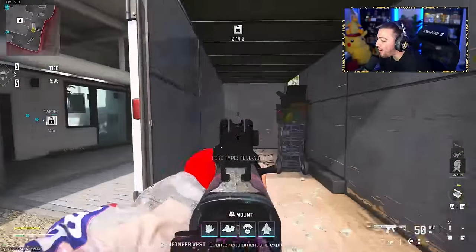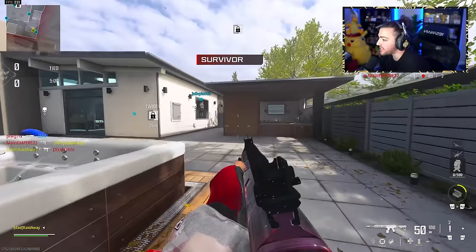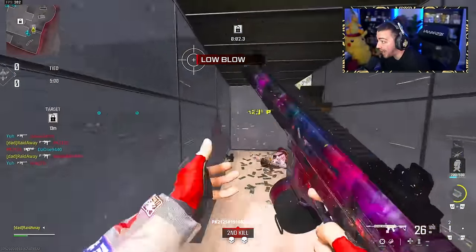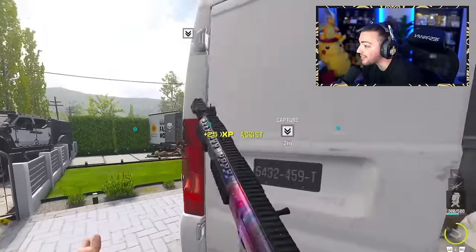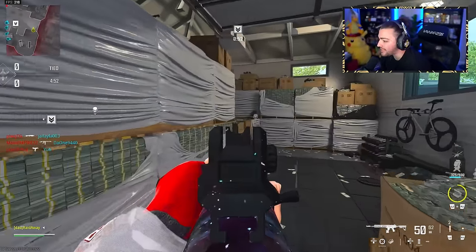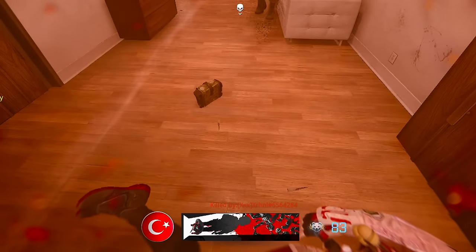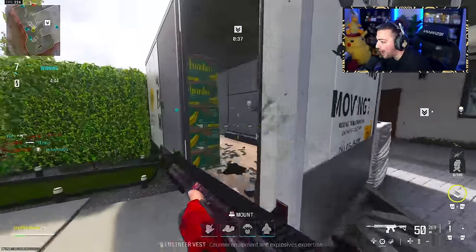So we have the Growl 556. This is definitely one of my favorite weapons right now in MW3, just for the main fact that it feels like the actual Growl from Modern Warfare 2019 and Warzone 1. I think they definitely did this on purpose — they definitely knew that these iron sights are extremely similar to the Growl. This gun just genuinely feels like the Growl. I don't really know how to explain it.